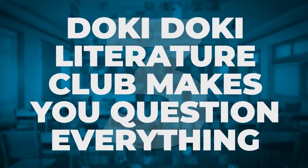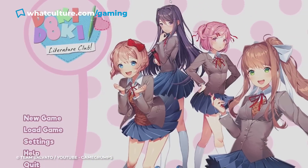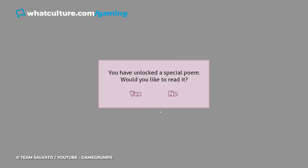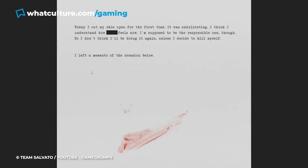Number 3: Doki Doki Literature Club Makes You Question Everything. If you're just taking a look at screenshots from Doki Doki Literature Club, you'd have absolutely no idea the sinister game that lies underneath its cutesy aesthetic. Even its name sounds tame, and that is exactly what the game is meant to do — it's meant to lull you in so you think you're dealing with a bog-standard visual novel game, and then, suddenly, it starts to become something really quite unnerving, making you question everything you thought you'd already learned.